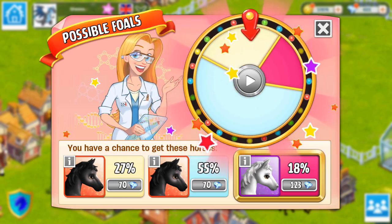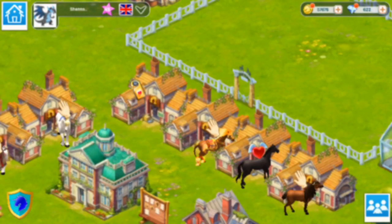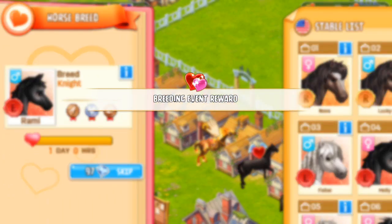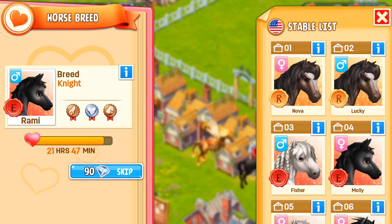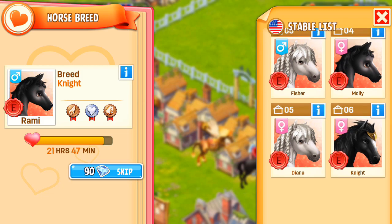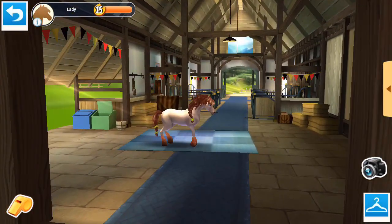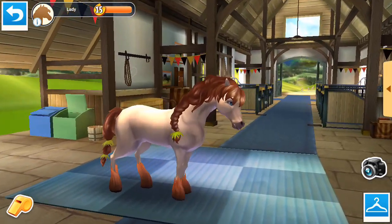We just missed it. We've got another elite Knight horse but it is a colt, and we have a mare right now so that's good — at least we'll have two that we can use together. So we've got Rami and Knight now, two to use.